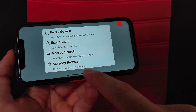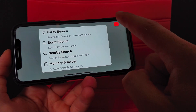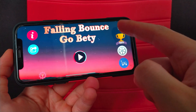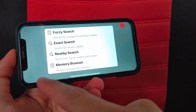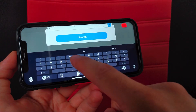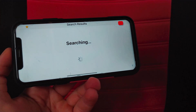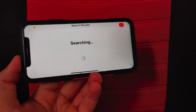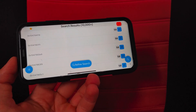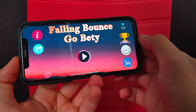Choose New Search, then choose Exact Search — we choose exact search because we know the value we have, which is 58 diamonds. Type the number of diamonds you have: 58. Press Search, wait a few seconds, and you will get a lot of results. There are more than 10,000 results.